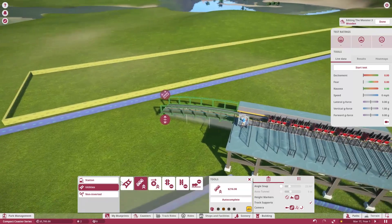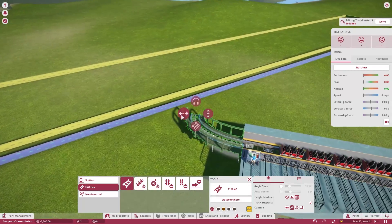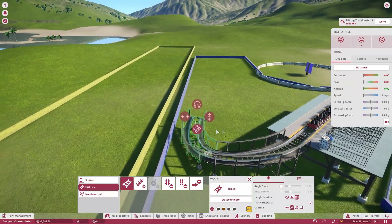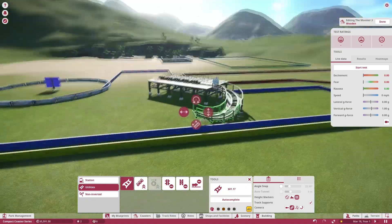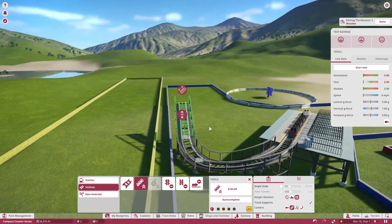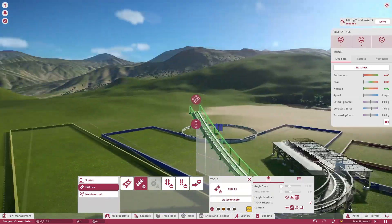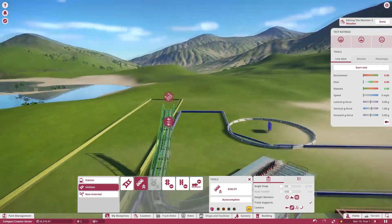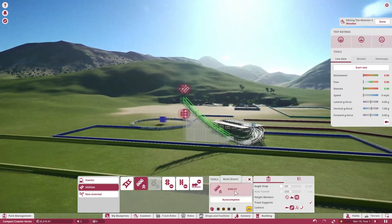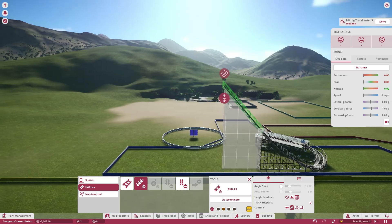I feel like I'm set up to go to the left naturally, so I'm actually going to go to the right since I kind of try to break the natural instinct a little bit. I do want to overall keep this one a little bit less intense than the previous episode, since wood coasters in general aren't supposed to be quite as intense as the ones where you can do inversions. But I do want a fairly high speed — just not so many quick turns.